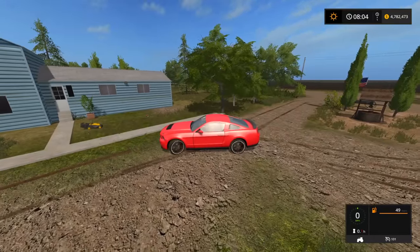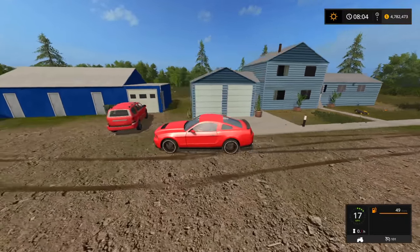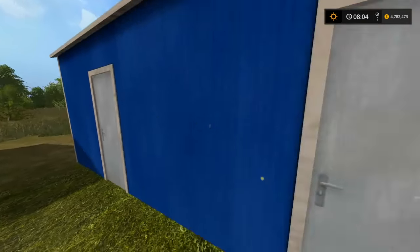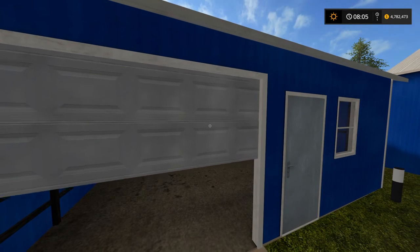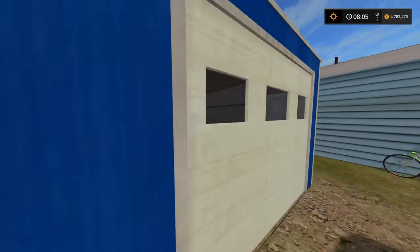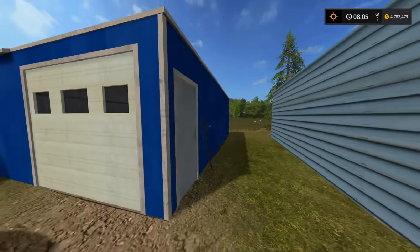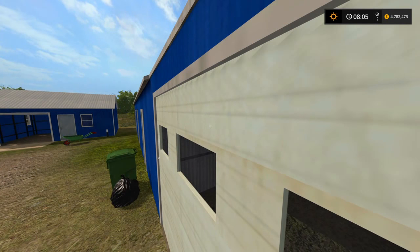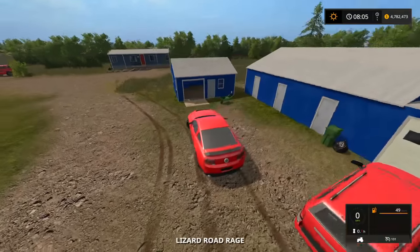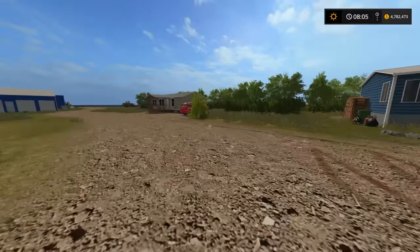First off we're just going to start by driving around here. We do have a very nice little house here, another very nice little garage area here. I'm not sure if any of these open — oh wait, that one does open. This one however does not open. We'll go ahead and move on — you can see the two houses back here, very nicely done.